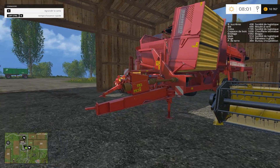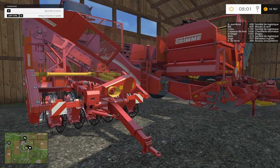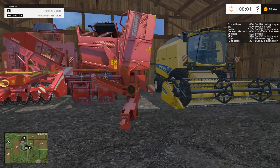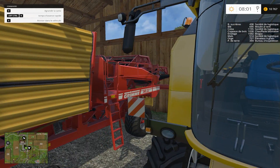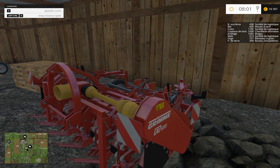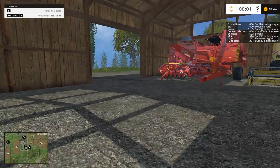Je me suis acheté tout ce qui permet de récolter les pommes de terre et les betteraves. Pour la betterave, c'est la Rooster 604. Pour la pomme de terre, c'est la SE 206 de 60. Pour effouer les betteraves, la FT300, et la KS154 pour les pommes de terre.